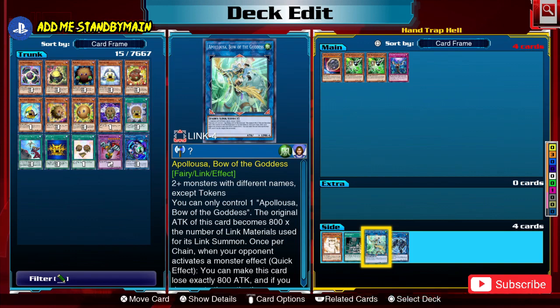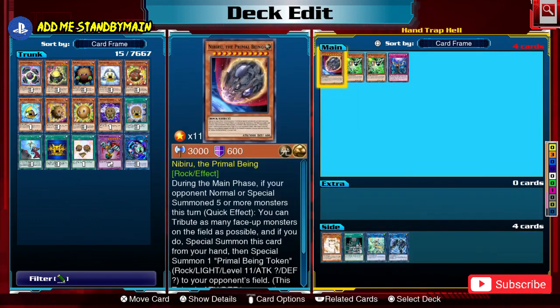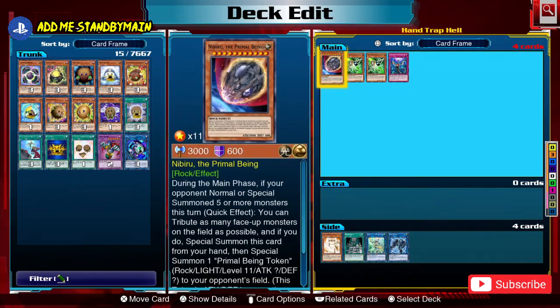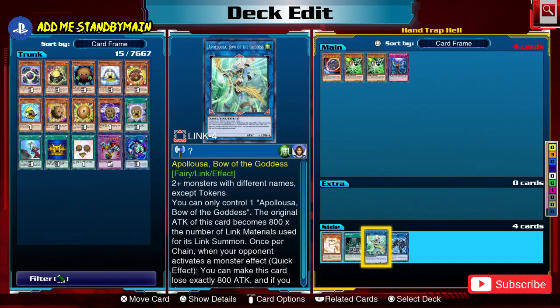Link-based cards like Apollousa, Bow of the Goddess are also effective — she's literally the anti-Nibiru card. As a Link-4, if you summon her as your fifth monster she comes onto the field with on-board effect negation, ready to negate Nibiru. However, to use Apollousa effectively your deck needs to be able to extend further beyond her, since you can't rely on her alone to do all the work.